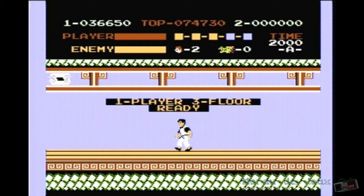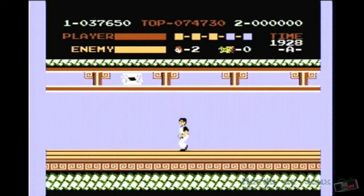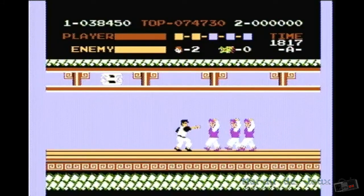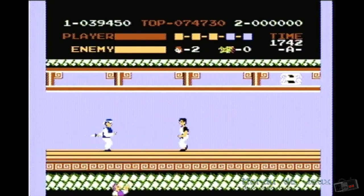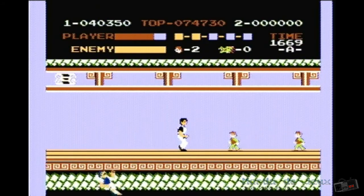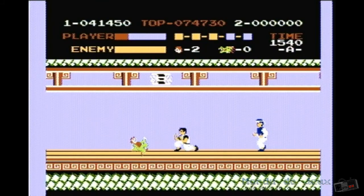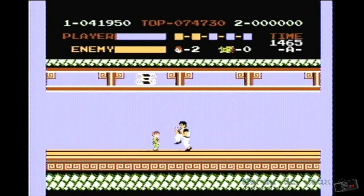Le jeu, au premier abord, peut paraître difficile. Ce n'est cependant pas les contrôles qui donnent cette difficulté. La maniabilité est un des gros points forts du jeu. Nous avons la possibilité de donner des coups de poing, des coups de pied, et ce debout ou à genoux. Si vous voulez impressionner la galerie, le coup de pied en sautant est le plus spectaculaire, d'autant plus qu'il est aussi le plus puissant. Chacune de ces attaques donne un nombre de points défini pour chaque type d'ennemi : le coup de pied en plein saut est le plus difficile à faire et donc celui qui rapporte le plus de points.